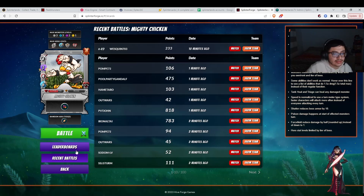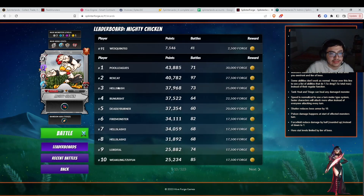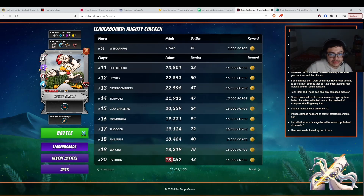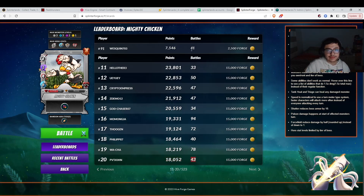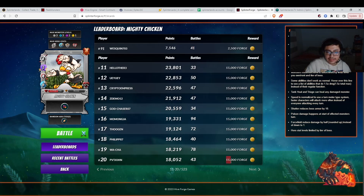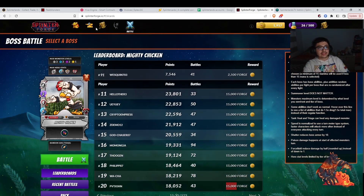Let's look at PVT John on the leaderboards. PVT John is currently in 20th spot, at 18 average damage, and has played 43 battles. I've played 41 battles and I'm at 91st. I don't have his team though. Right now as of this moment he is winning 15,000 Forge, which could be used to upgrade his stuff even more.